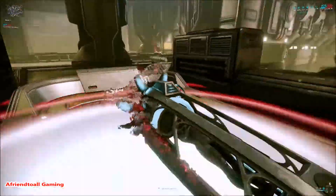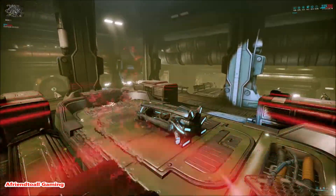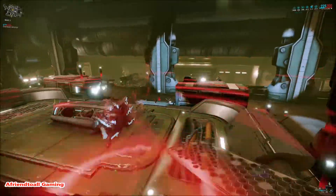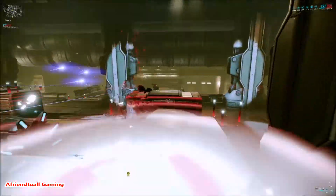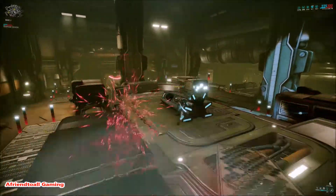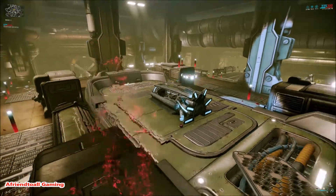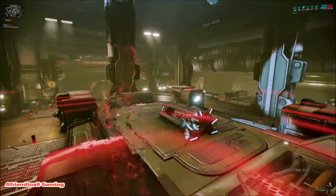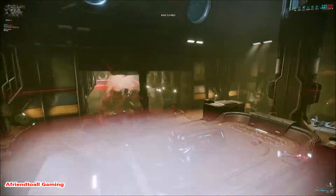The abilities that are the best in my opinion are number one, which puts your Mallet out, and number four, which also does damage itself but also extends the range of the Mallet — so the more damage that gets put into the Mallet, the more damage it will output. Number two moves the Mallet around by putting it on a roller ball, which I do not use — I'd rather it be stationary.